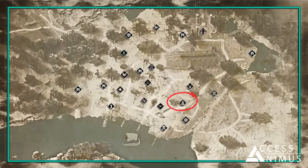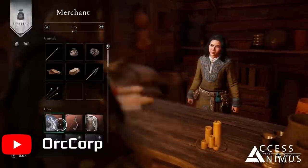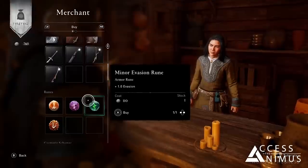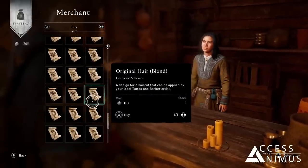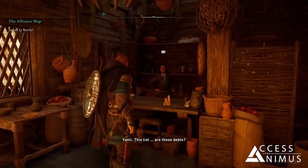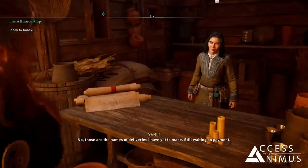Which kind of settlement would it be without a merchant? In this case we have Yungly, and as you can see in the video she will allow you to buy consumables, gear, runes, books, and schemes for the cosmetic decoration of the settlement, for Eivor's tattoos and haircuts, and for the longship. In addition to that, she will give Eivor a list of deliveries that the players can perform while traveling far from Ravensthorpe.